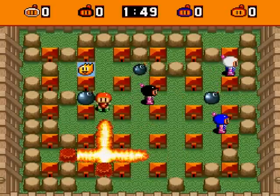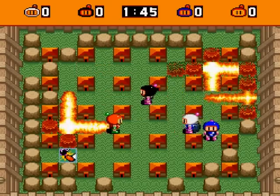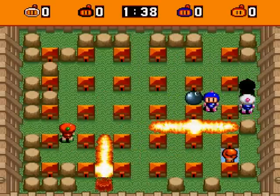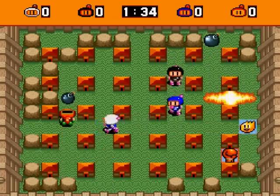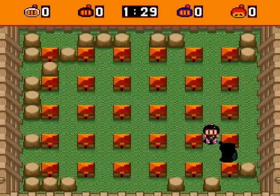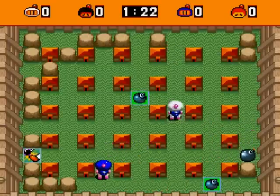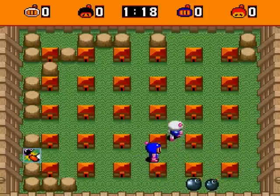Everything starts out really intense with everyone on top of each other, climbing over each other like gerbils. Good thing I got the kick — that could have been a catastrophe. Must pay attention to the timing of the bomb explosions. Wait — I can't drop bombs? That's what this skull power-up does apparently. Oh, the black one was able to drop — I must have had a different skull power-up then. Alright, we're back to normal.